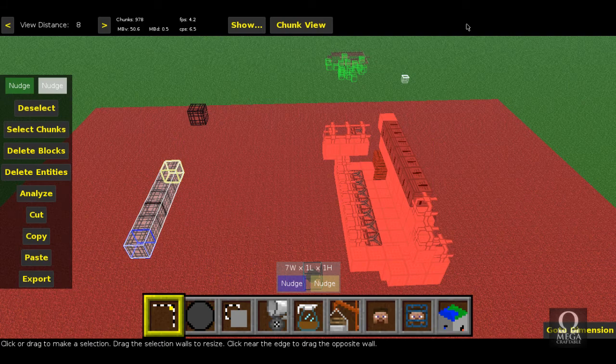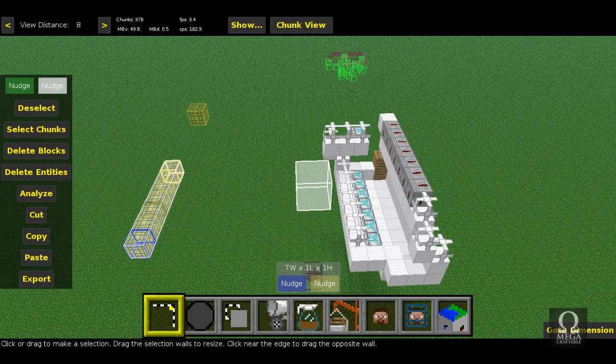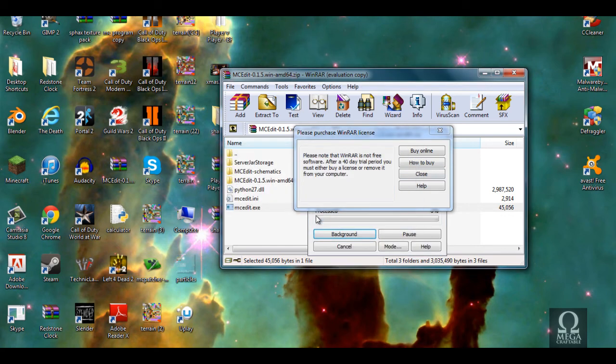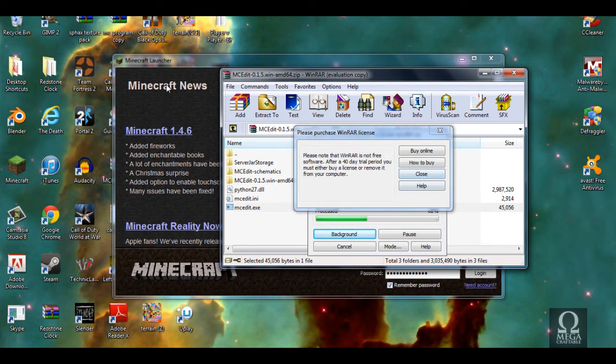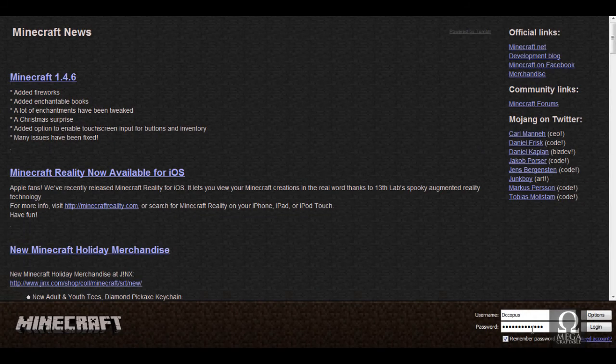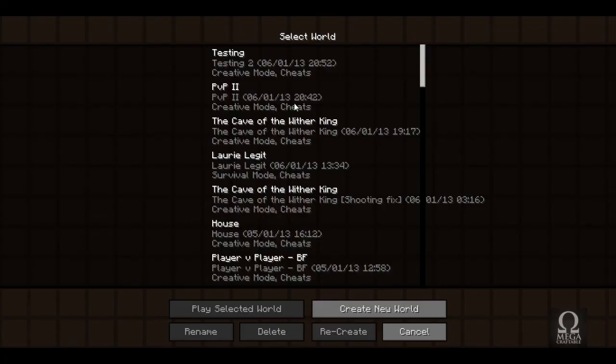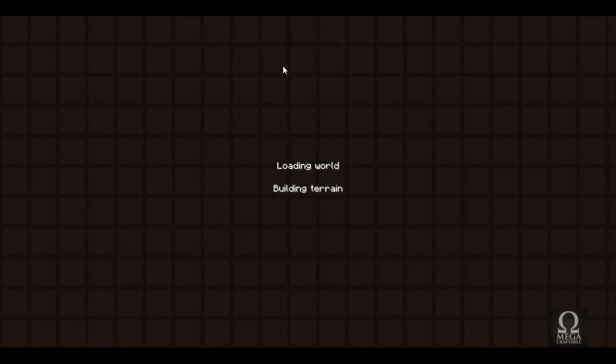Hit save and exit out of MCEdit, then back into Minecraft. We should now have a spawner which will allow us to load our TNT cannon.